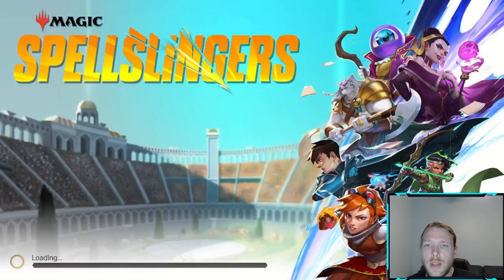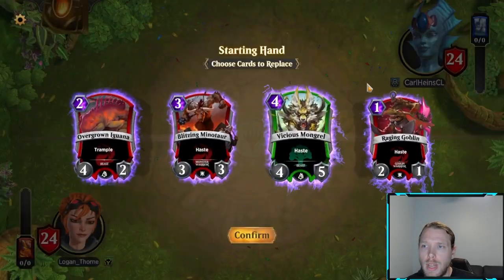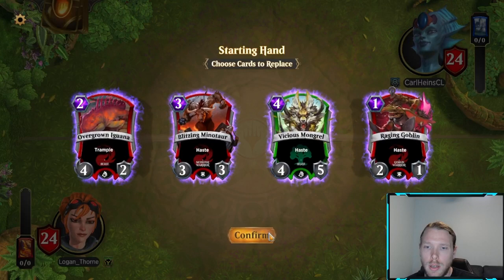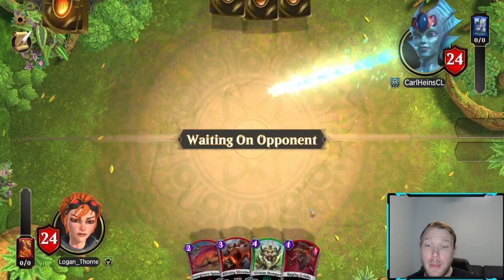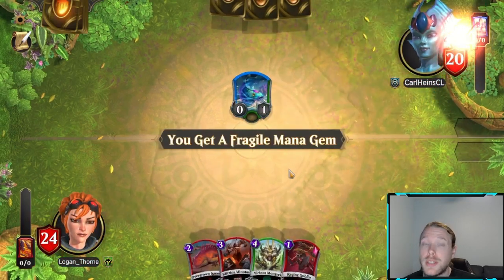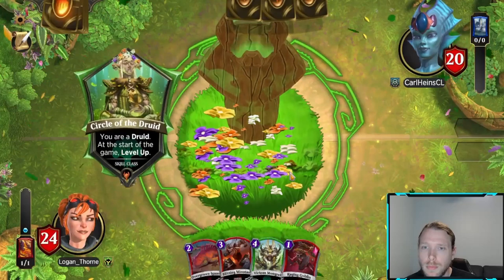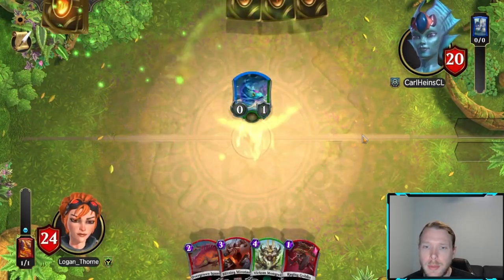Alright, we got a match against a Kiora. They do have a free blocker, but if they're any type of greedy Kiora, then we should get the game. I think I beat this Kiora earlier when I had that 7-1 run. I'm not putting this hand back — 1, 2, 3, 4 drops. That's pretty much exactly what you want. He was running that land as well, so I'd be really surprised if this wasn't the same Kiora.